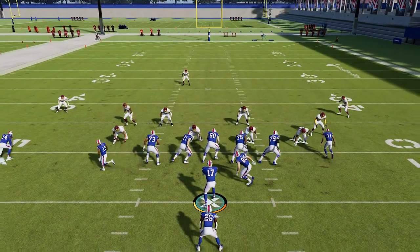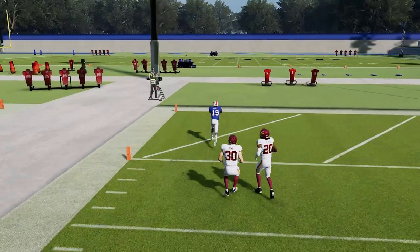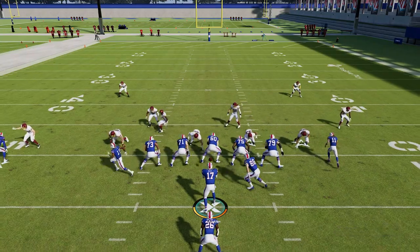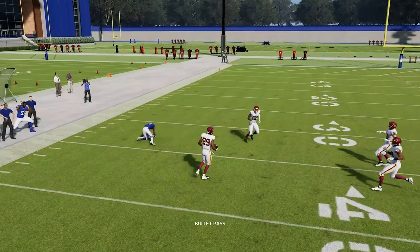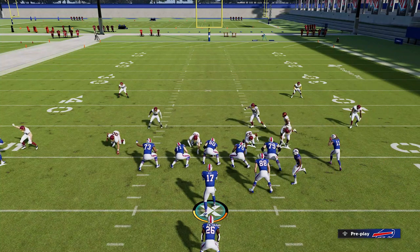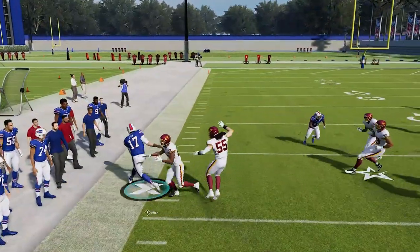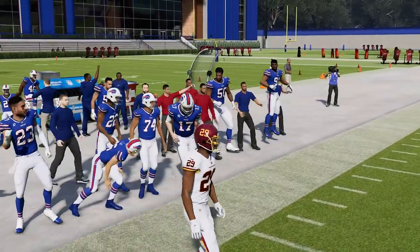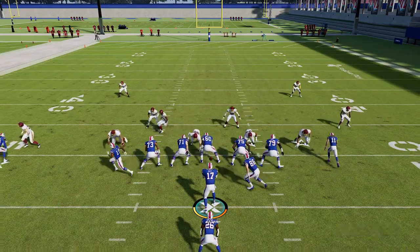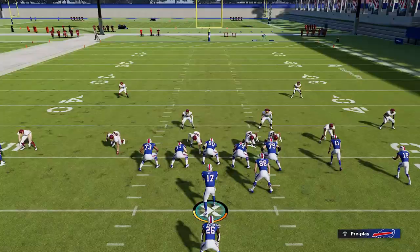Against cover two zone and cover three zone, the defenders just don't react to this route — it's very glitchy and you can get an easy catch-and-run touchdown. This route is not as successful against man coverage though, as the defender will follow and be on top of it. In that scenario, you can run with the quarterback, who won't get covered in man coverage, for a big run. Also, holding A to hand off to the running back going the opposite direction is a very good option against just about any single defense.